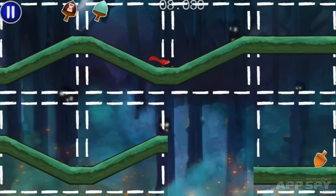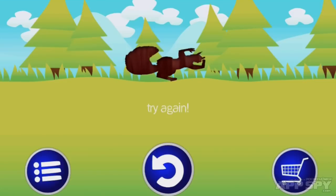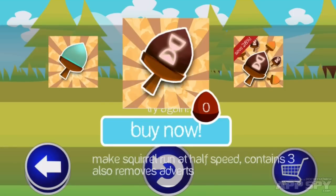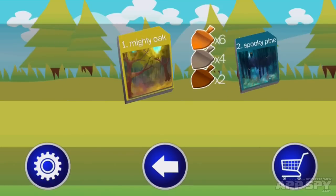But if you're really stuck, there are a couple of in-app purchases. You can buy the crystal nut, which will show you a solution to any given puzzle. We also have a slow time nut, which makes the squirrel run at 50% speed, giving you more time to move tiles and find a clear route for him.